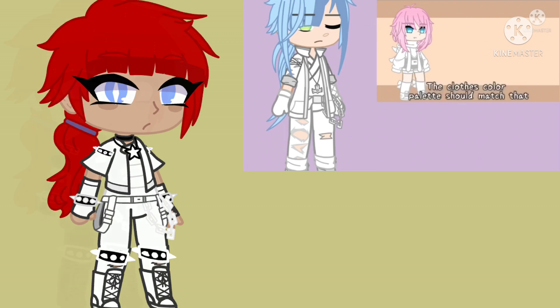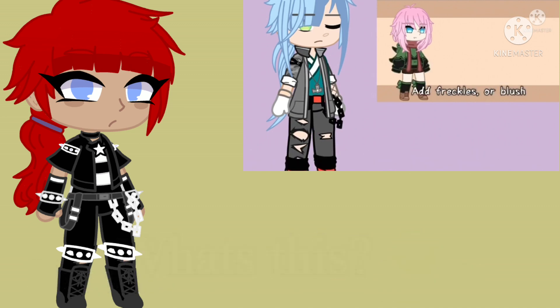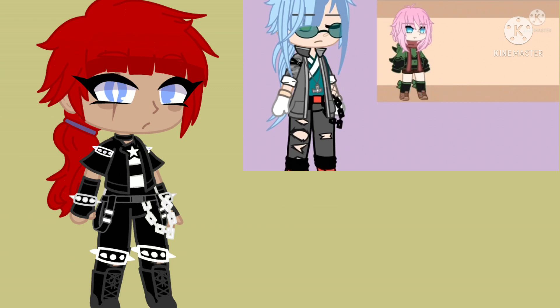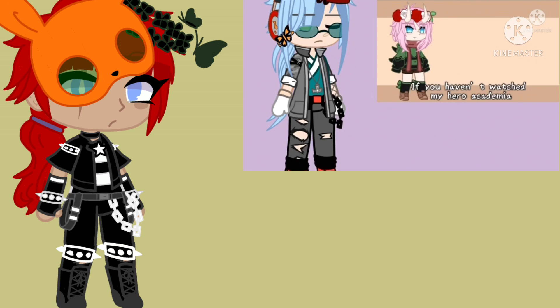The clothes color palette should match that of your favorite anime's protagonist. For accessories, if you're a girl, add freckles or blush. If you're a boy, add glasses or earrings. If you're anything else, add a scar. You can choose head accessories yourself. Base the accessories color on your favorite My Hero Academia character. If you haven't watched My Hero Academia, remove the head accessories.